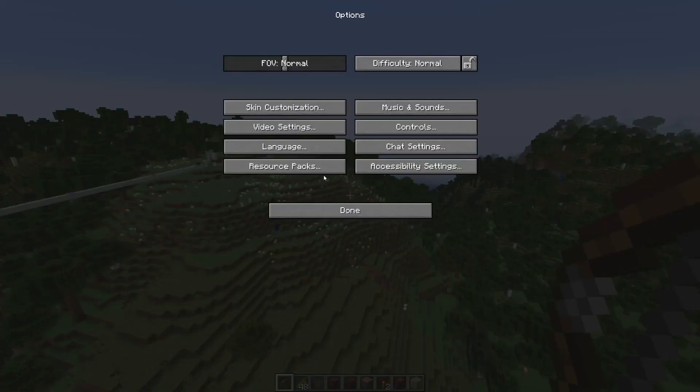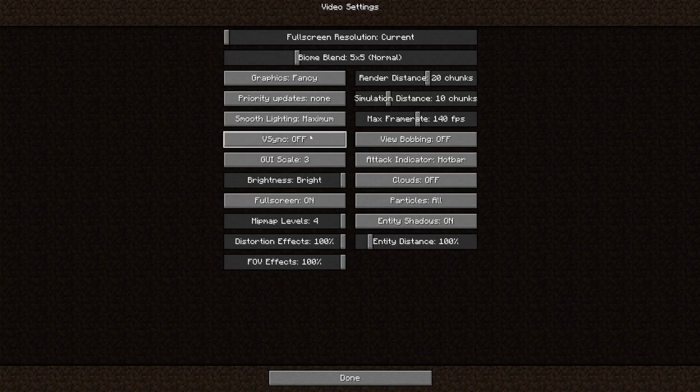The first thing I want to talk about is the new slider in the video settings menu where you can adjust the simulation distance. There will also be a server setting for this of course. The simulation distance basically determines how far away entities are being ticked or processed. The render distance refers to how far away you can see chunks, and they separated the simulation distance from that — previously it was tied to the render distance.